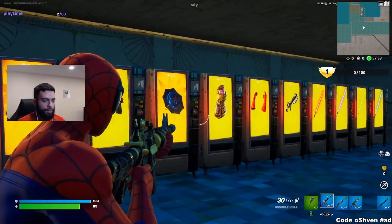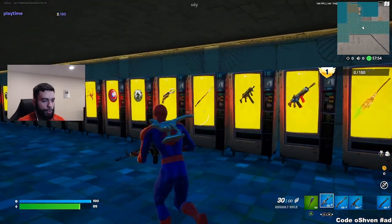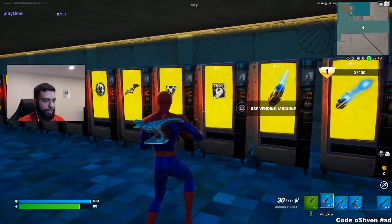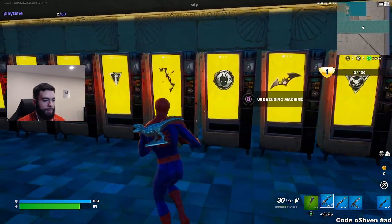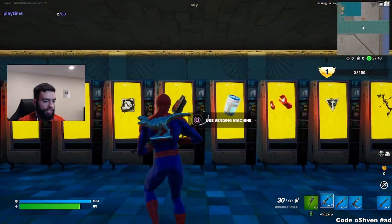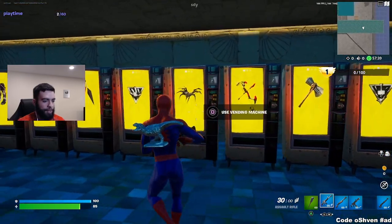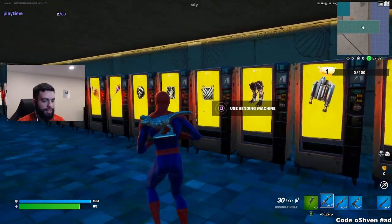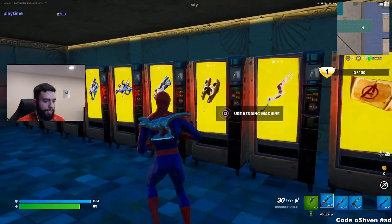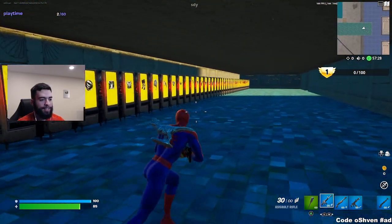This secret room has a bunch of unreleased and released items from Fortnite, including the web shooters right there. As you guys can see, we can use the vending machine — we'll do that in a second. We've got Thanos's glove, the remote rocket, Deadpool's dualies, Captain America's shield, Iron Man's gloves, the chug jugs — super OG right there, the chug jug is amazing. We also have Naruto's items, the drum gun, and all that great stuff.